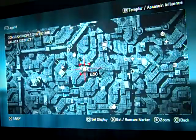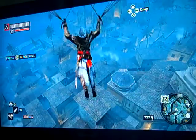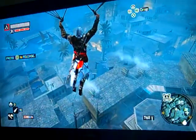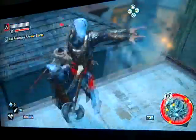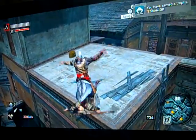I climbed up to the top of this tower. And right there I am. So what you need to do is you need to parachute off. Hit O or B, whatever you have it for, when you get near it and hold it. And hold on to it. Pretty simple. And there it is.